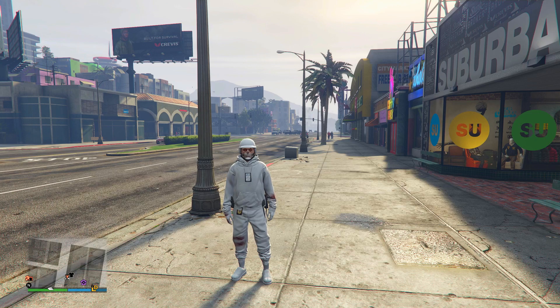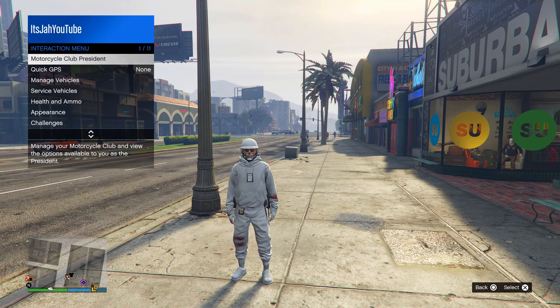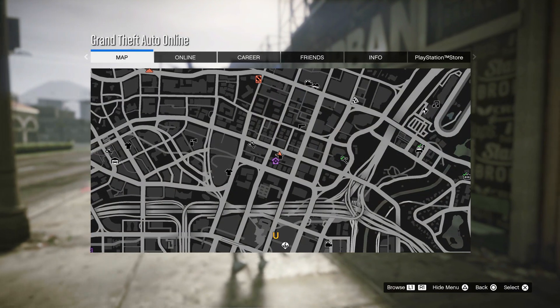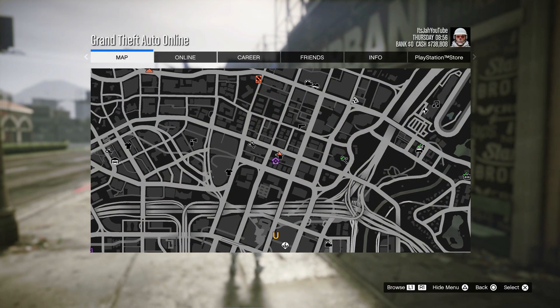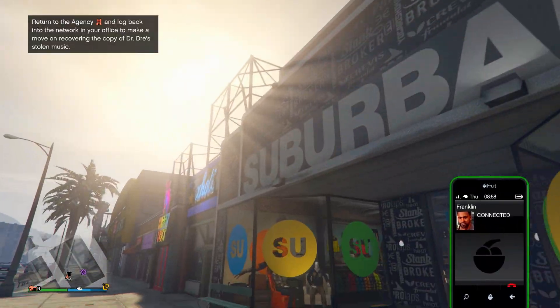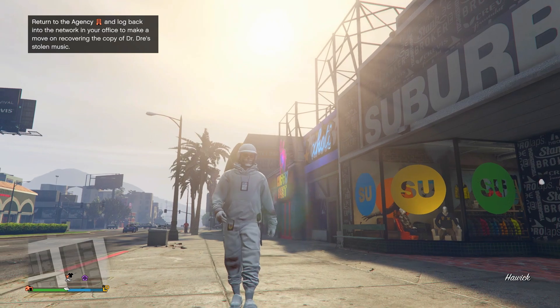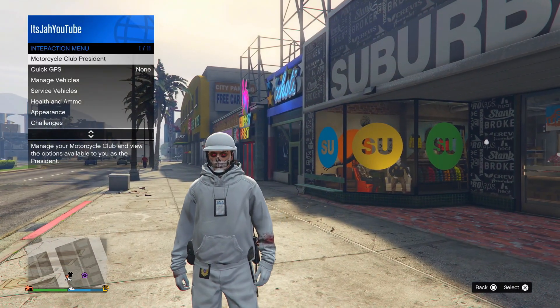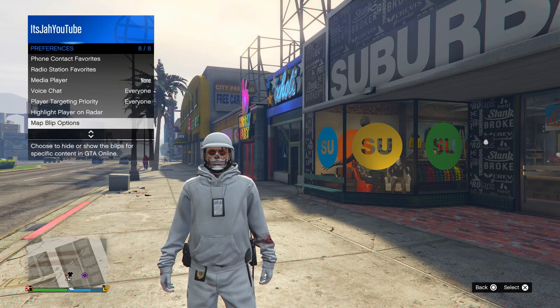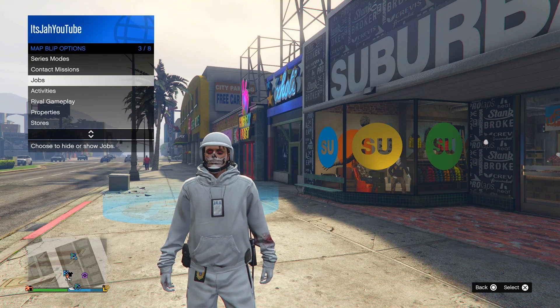To start off with this method on getting the tan joggers in GTA 5, you simply want to make your way to this location on the map — this clothing store right here. Once you're here, open your interaction menu, go down to Preferences, then Map Blip Options, then Jobs, and set them all to show, or just set the stunt races to show. You'll then find a blue circle right outside the clothing store — this is a stunt race, a transform race.